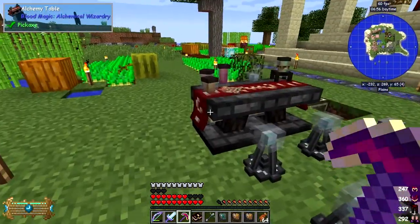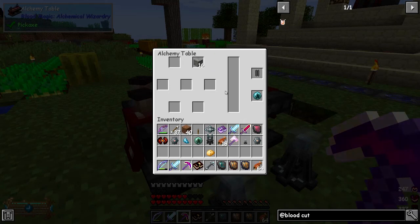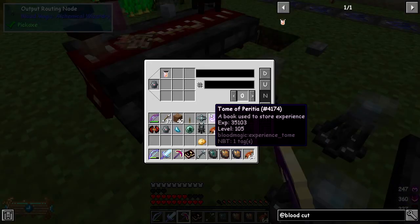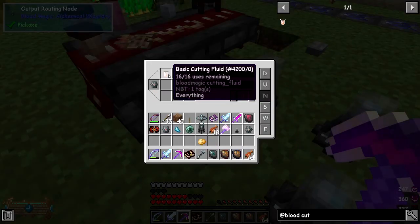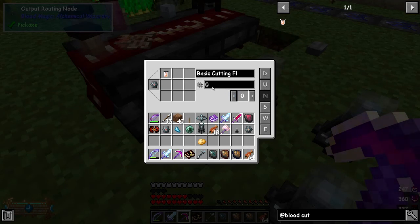This is why I needed the other filter — I set this one up and wasn't getting any basic cutting fluid in here. I didn't understand why, because I've got basic cutting fluid set up and it's set to north, but the number was set to zero instead of one. So we're going to remove this one and get some basic cutting fluid to put into the filter.